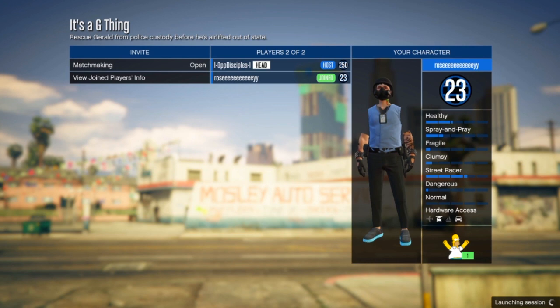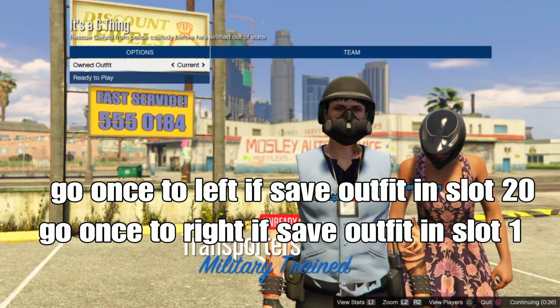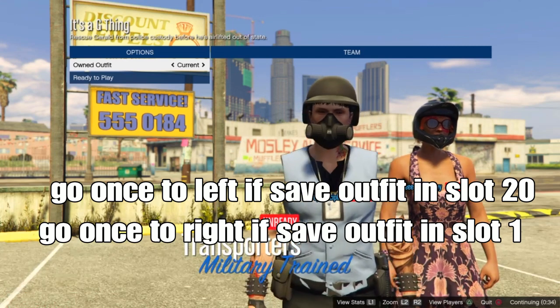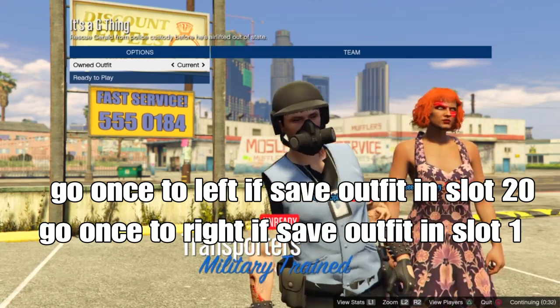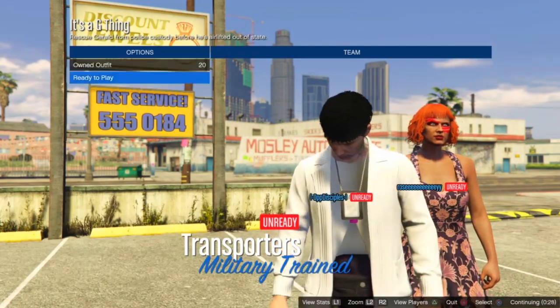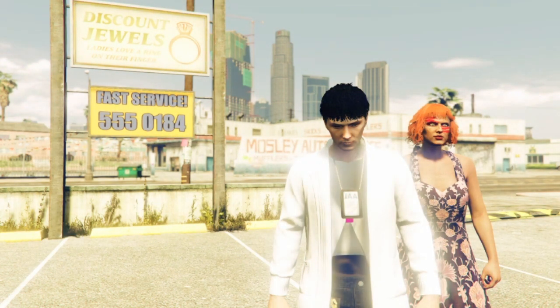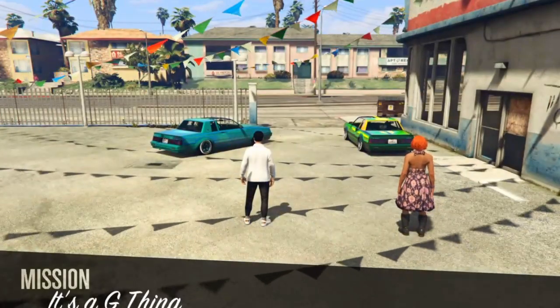When someone joins and you want to start the mission, raise your belt to your outfit. Go to the left — you can say your outfit slot 20 — or go to the right for slot 1. I'm going to go to the left because I saved my outfit in slot 20. Notice if your belt did not merge to your outfit — this one is already up. Wait for your teammate, also already up.